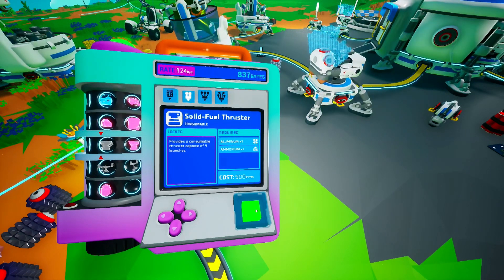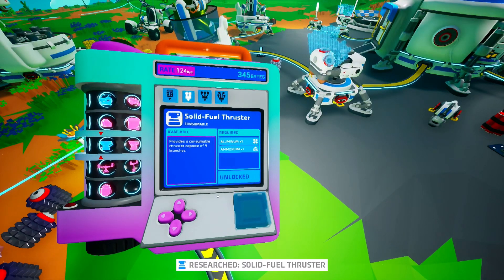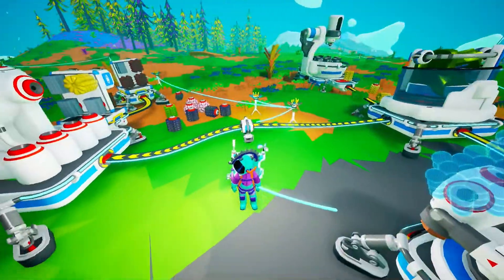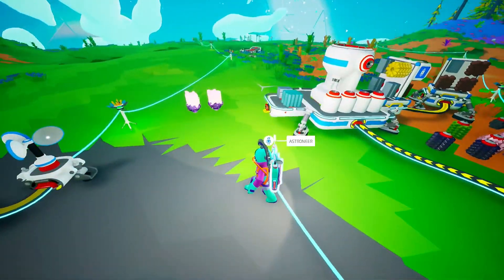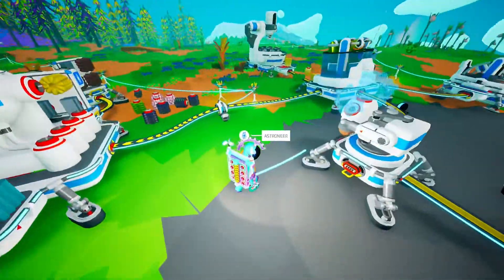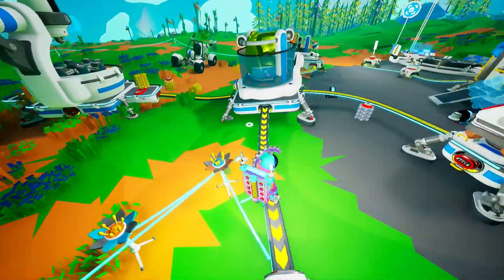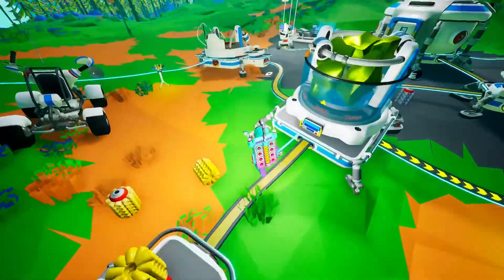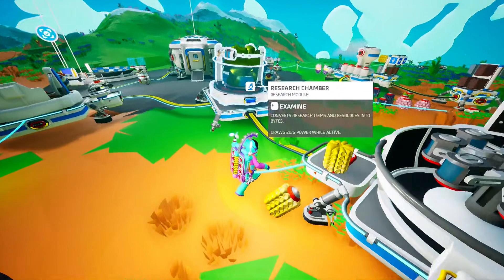It's a matter of getting the right things that we need. Medium storage is a handy one — that's unlocked already. And then storage silos — that has 24 slots, which is also handy. So we could start with this small tractor at 1000 bytes, which is probably what we'll have to do. We need to make the solid fuel thruster, because that's what's needed to blast off from this planet, so we'll have to research that. And what we'll do next is probably get in our buggy and try and group a whole load of research modules and bring them back here.